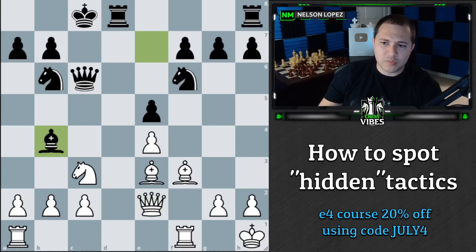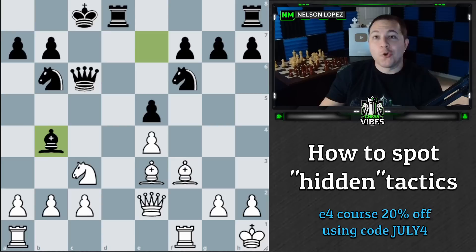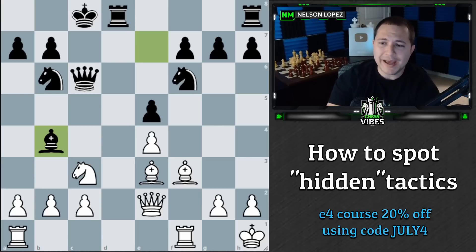Now black plays bishop to b4. This is the position I really want to focus on. At first glance it looks kind of tame — I'm developed, my opponent's developed, we're both castled, pretty even position, right? Wrong. There's a really nasty move here which I didn't see in the game. I recommend you pause the video here and think through what you think the best move is, and after you do that we'll talk about how you might have been able to find this move.